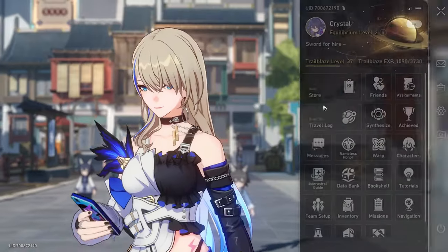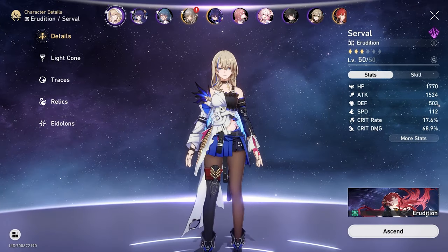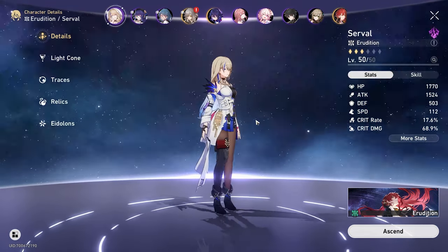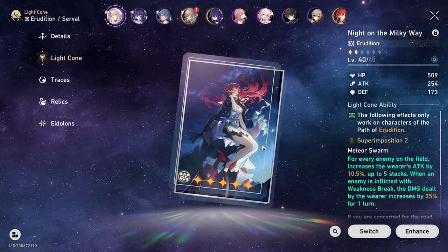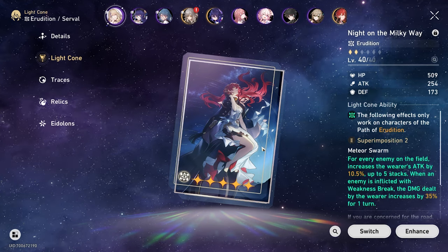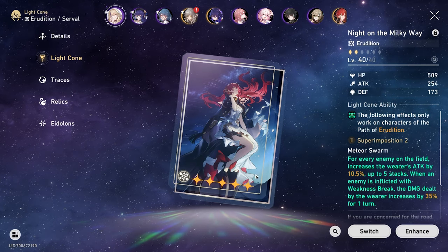So this was the team. My baby Serval — I'm in love with everything about this chick. We're running her as the main DPS for this team. For her Light Cone, we're running Night on the Milky Way. I've got it at Super Imposition level 2 now, but for the fight I had it at level 1. I'm recording this after the fight, so it was Super Imposition 1 at the time.